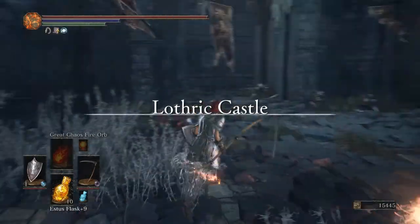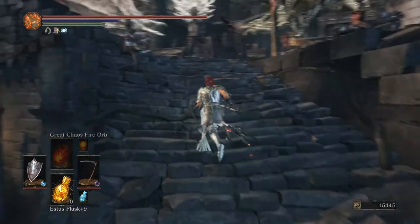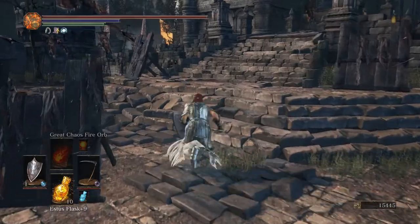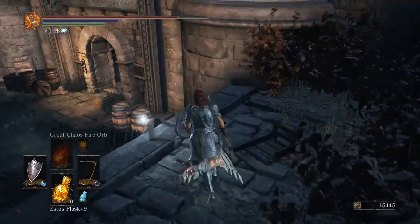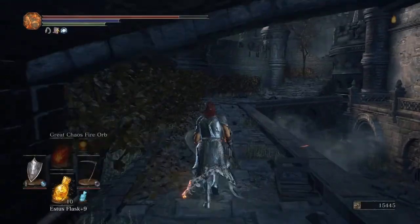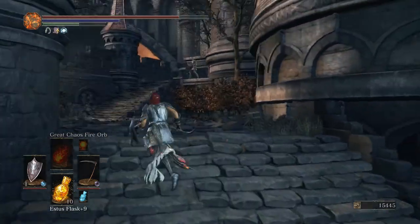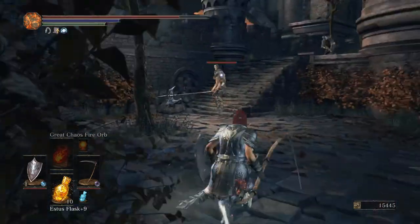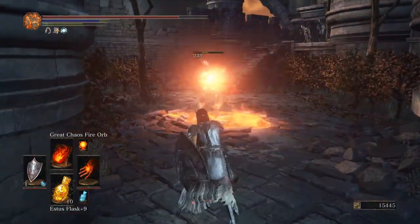Okay guys, so we're back and it's time for us to go and deal with the Lothric Castle area. We should be getting quite a lot more titanite chunks and we should get a slab along the way as well, which should mean we can get our great scythe to plus ten — whatever weapon it is that you decide to use. We go down this way to grab this — it's a titanite chunk already, nice. We're on two, we need two more to get up to the next level. Eight more to get it finished.